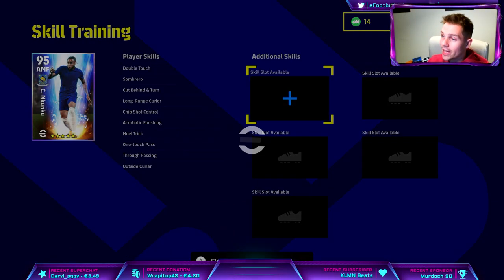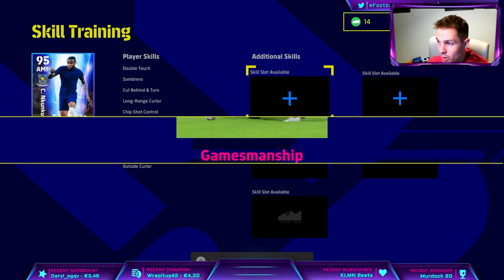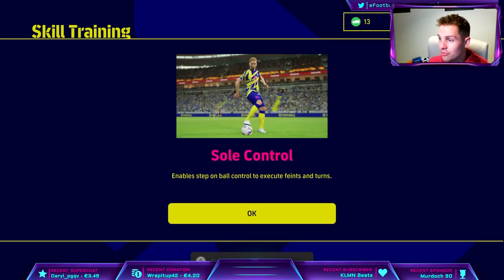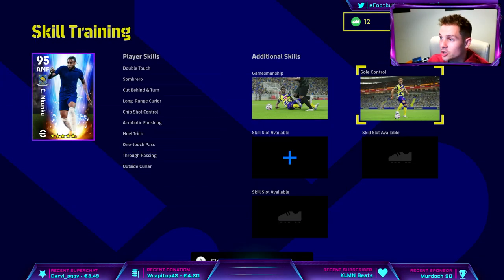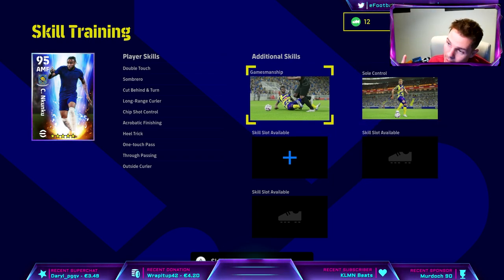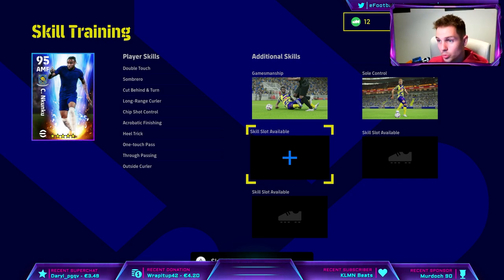For skill training, I actually took a gamble and we did get gamesmanship with him, so he can win more free kicks. We also gambled again and got very lucky with soul control. I will try and train him with some proper skills — super sub would be good. He does have double touch now, one touch pass, and soul control. I would like super sub on him because of his stamina, to have that option. But this is on my road to glory account where we unlocked him, so he's been an absolute beast for me. I hope you enjoyed this video lads, don't forget to subscribe, and I will talk to you later — peace.